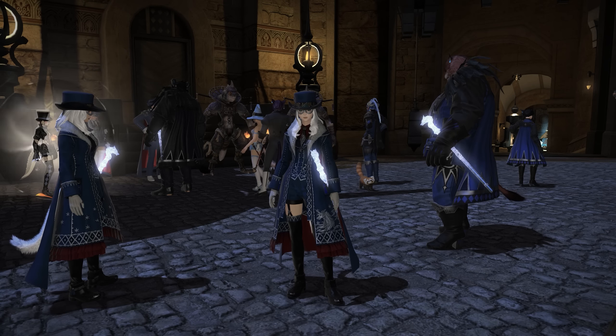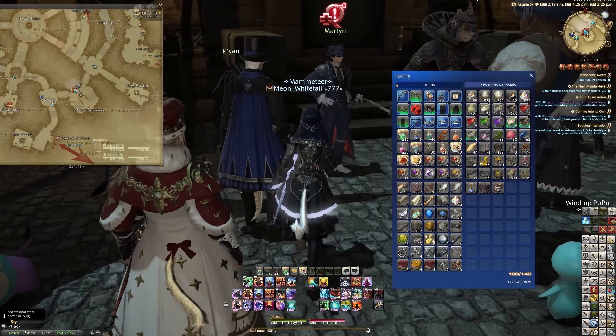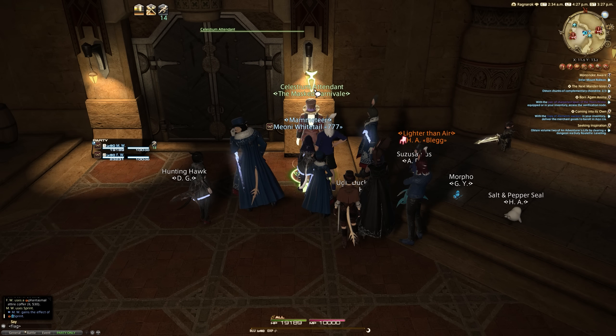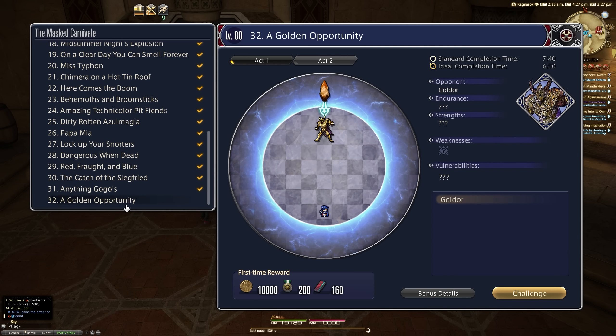That's the left side and some of the right side. If you want another right-side ring — because rings are unique — you can go to your Mog Station and buy one from there, which is also 530. Additionally, if you want the weapon slot, you need to do the Golden Opportunity, which is one of the Blue Mage Masked Carnival events — number 32 at the bottom of the list. It also gives 200 seals, so maybe we'll just do a quick video on that to get our weapon.